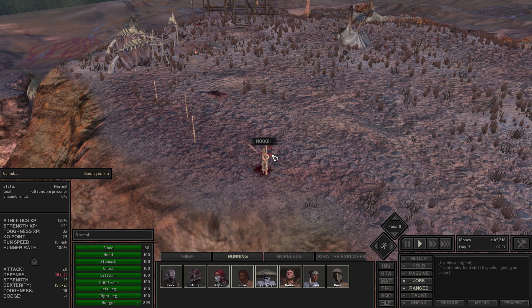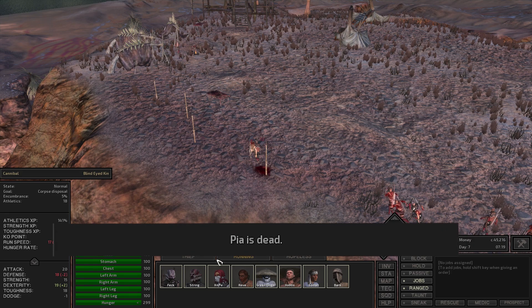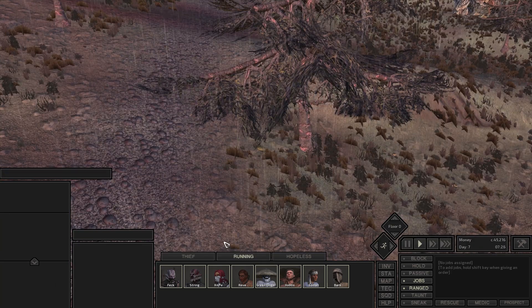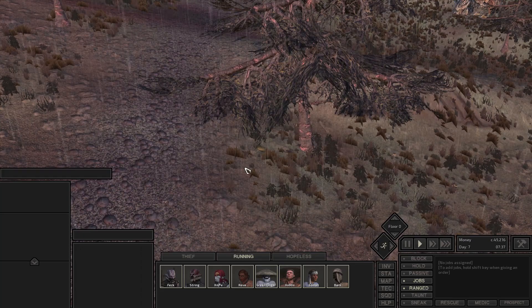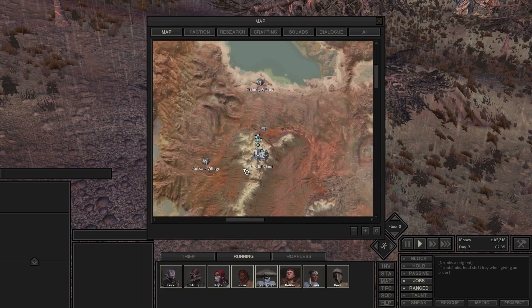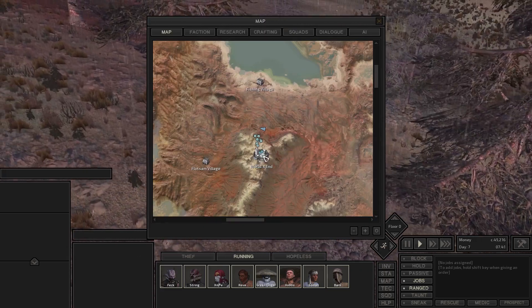Pia is dead. You guys don't know how badly I want to reload and just avoid that whole situation. I'm genuinely sad that happened because she was so fast, she had so much athletics, she was strong. There was no way she could die to really anything unless I ran her into a group of cannibals and just stopped moving. I wasn't paying attention to her.